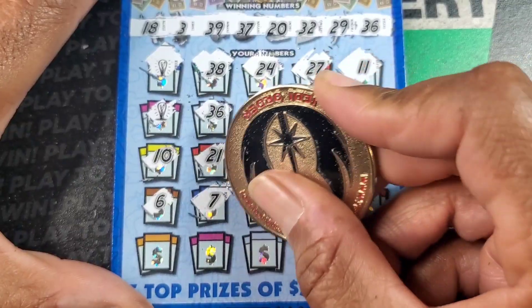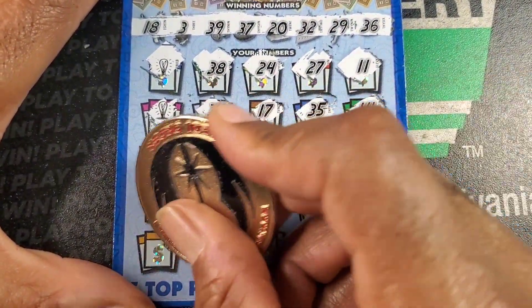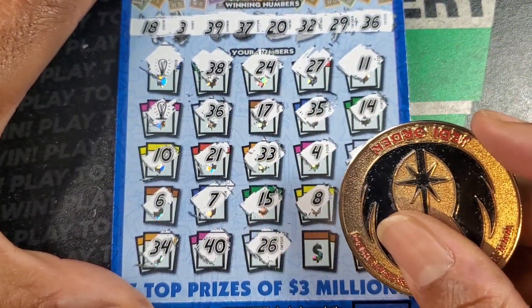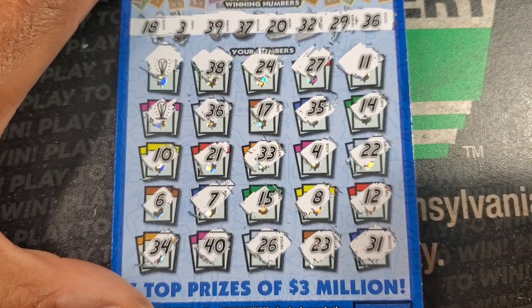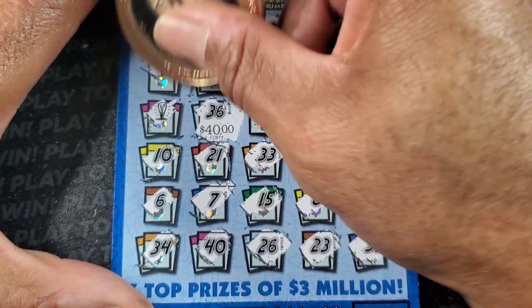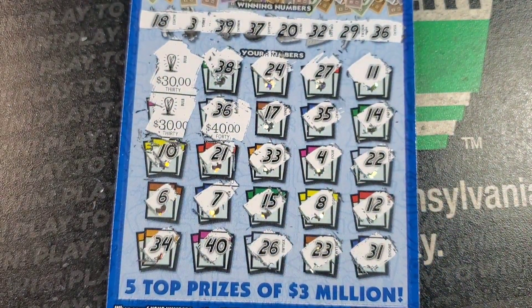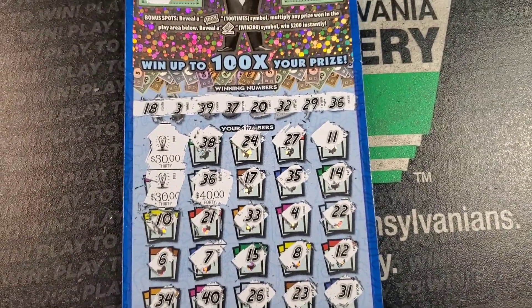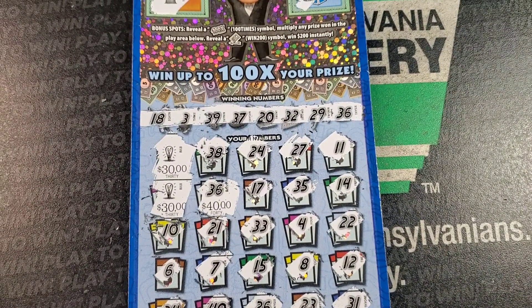10, 21, 33, 4, double deuce, 6, 7, 15, 8, 12, 34, 40, 26, 23 — checking carefully — 31. So we got two light bulbs and one match. I think it's gonna be a hundo the hard way, but we'll take it! So we spent 60-70, got 100 back on two light bulbs and a single match. Thanks for watching, please play responsibly and have a good one!